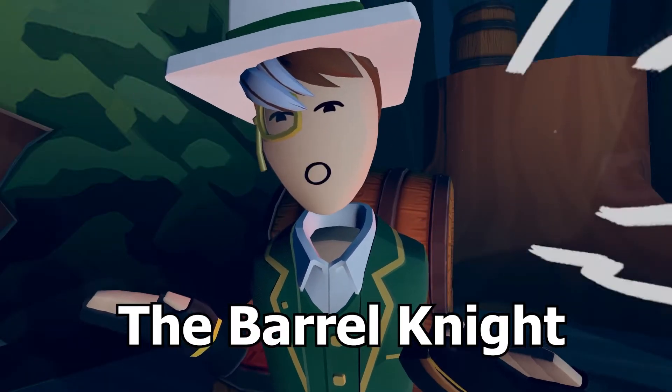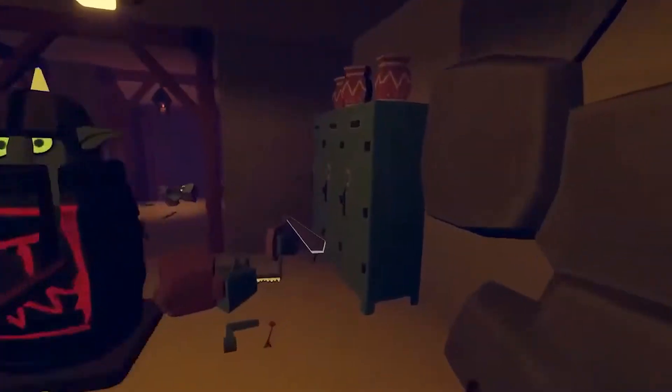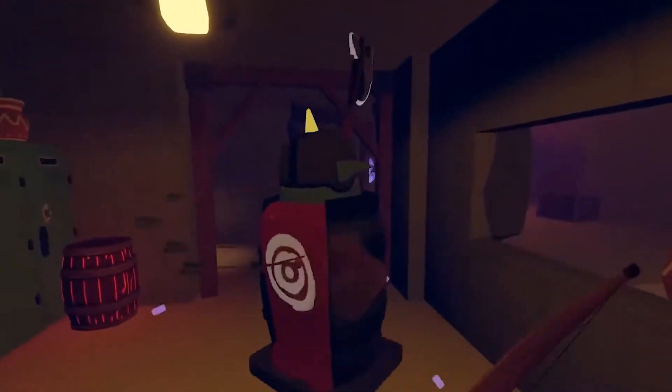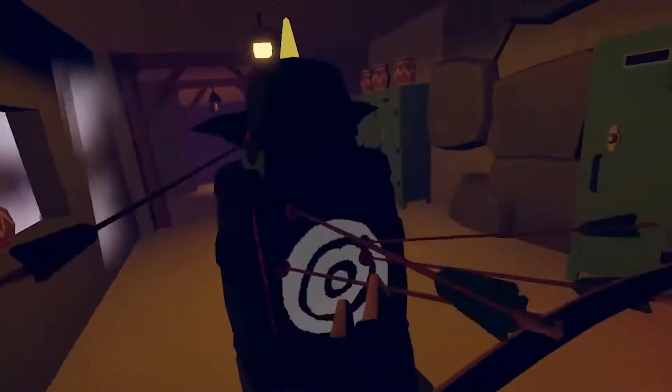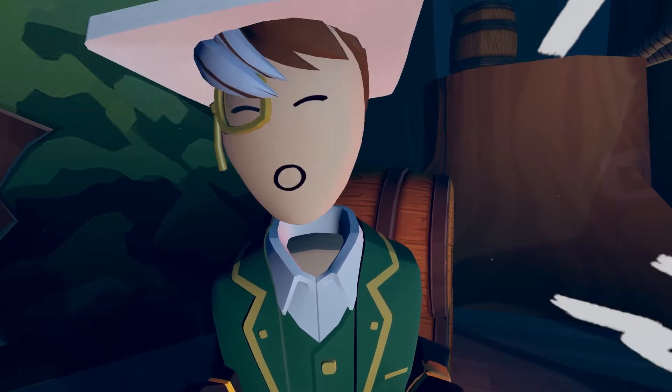Moving on to the barrel knight. Barrel knights have a target on their back, which is the only place they can take damage. They carry around an axe, charging at you. They're not too difficult to beat. I use a method called circling, where I just jump around them, keep shooting them with a bow, and can take them out. They can be quite confusing if three or four of them spawn at once.